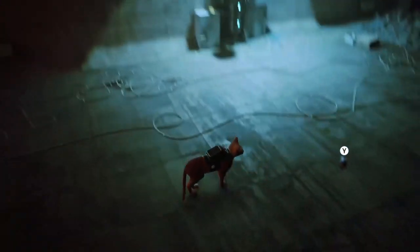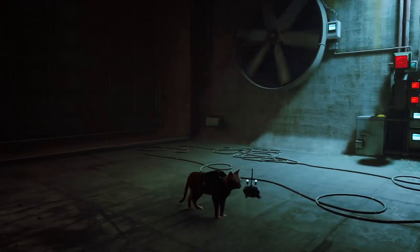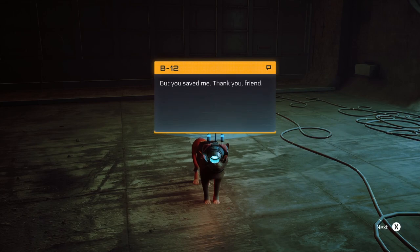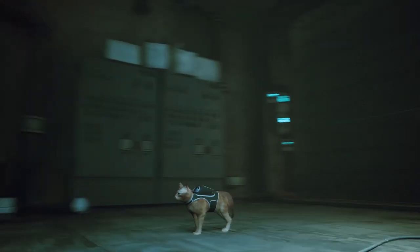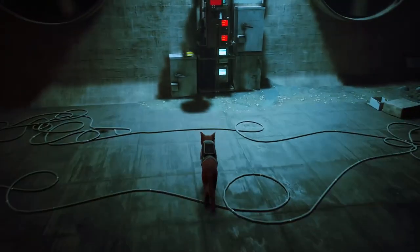Welcome back to Stray. My little buddy B12 has just sacrificed himself to make sure that we are okay — he got distracted, he was dark, alone, felt like he was back in the network. He saved me. Drawing that much power was rough on his core; the defluxor was completely destroyed. The defluxor was the weapon we used against the zergs — mutated microbes trying to eat everything. I fell down from the sky and I don't want to get back up there.